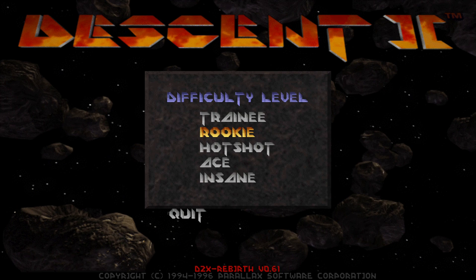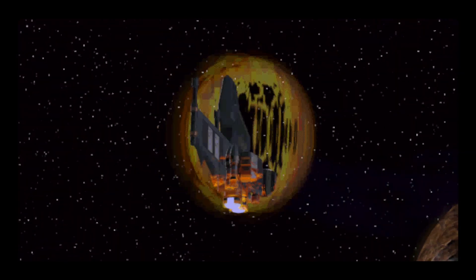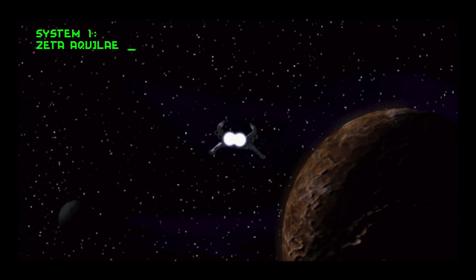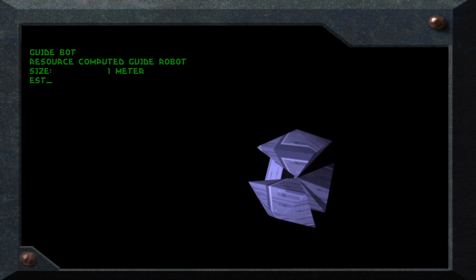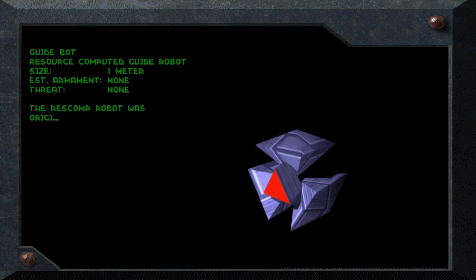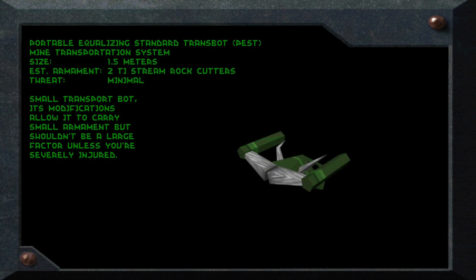I'm going to play the game on rookie difficulty. Now let's watch the first opening sequences. We are headed to Zeta Aquilae and we get a primer on the first robots we'll encounter. We get a guide bot which we can give commands to find keys or the boss for us.